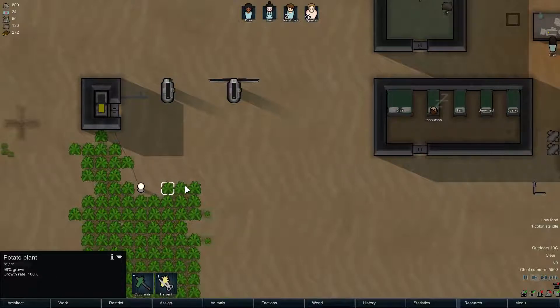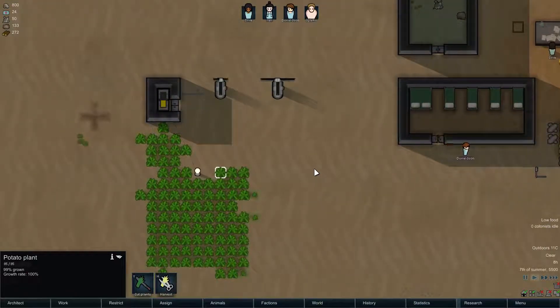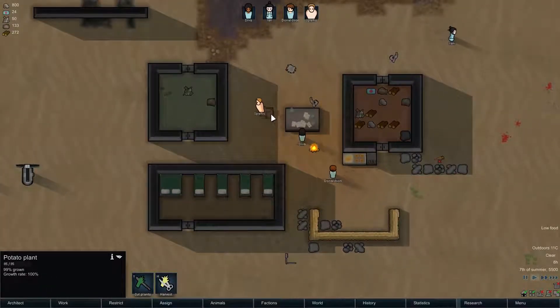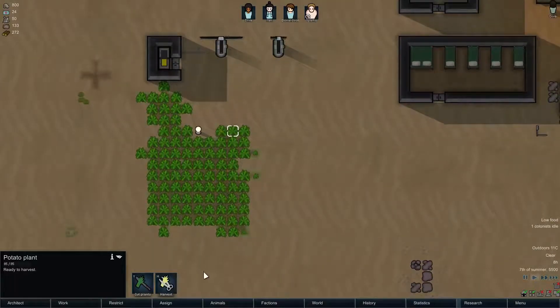This crop is at 99% — does it get to 100? Do they make food out of that? I sure hope so, otherwise we may be doomed because we've got no food. Ready to harvest! Now I need to tell people to harvest that. More stuff is getting ready to harvest here, so let's start doing that. Let's hope they can turn that into food.